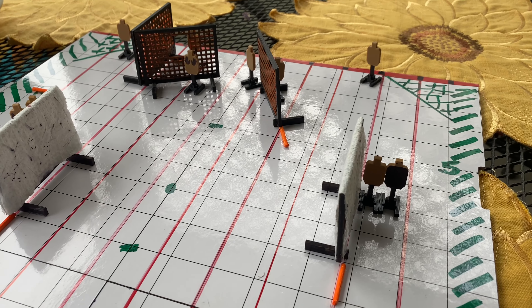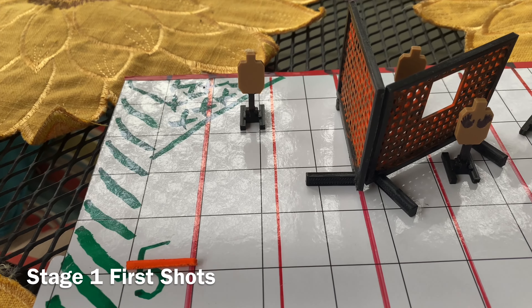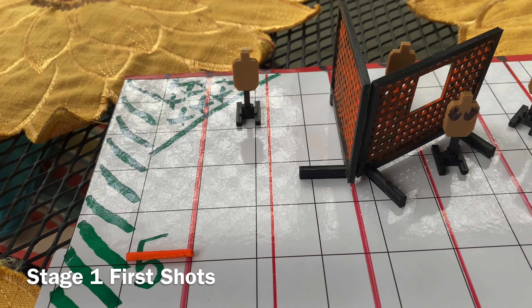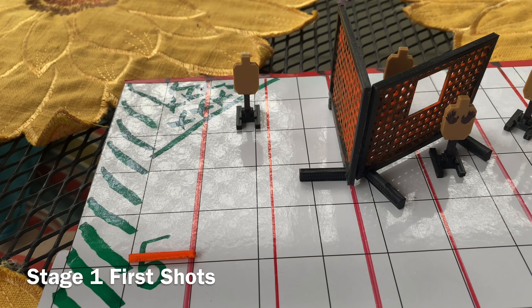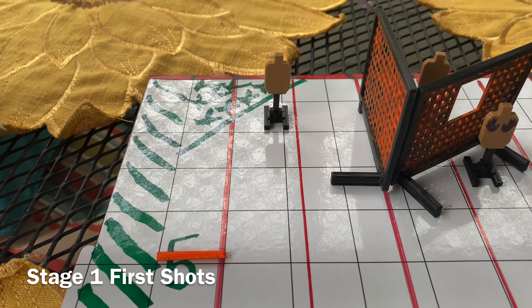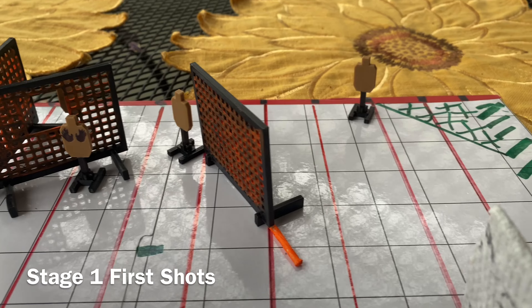We're running them three different ways. For Stage One — 'First Shots' — we start with toes touching, loaded to division capacity, concealment required. This is unlimited rounds; 10 rounds are required and two will be scored per target. There are five paper targets.